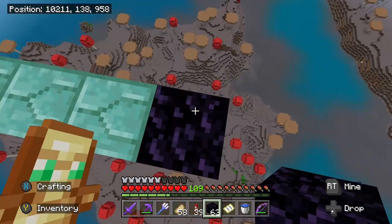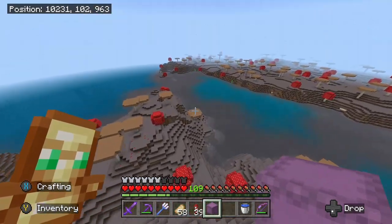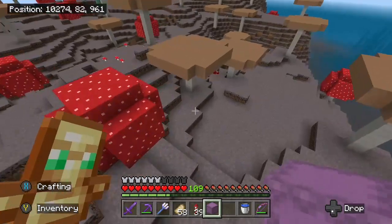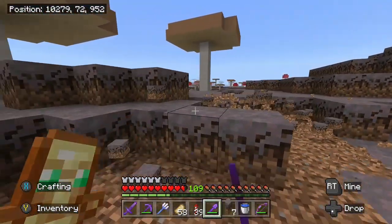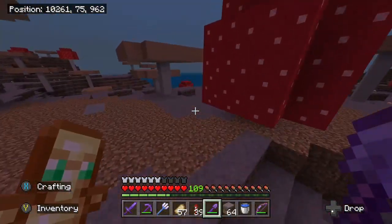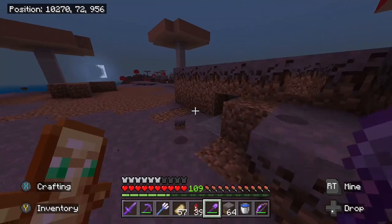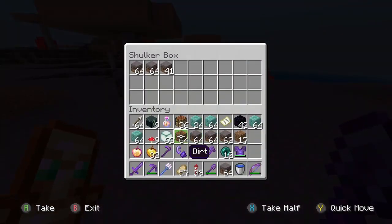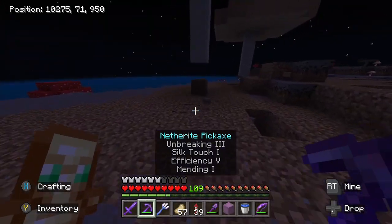Right here. Now before I forget, I actually need to go all the way down here with the shulker box. And now it's time to fill it up with mycelium, because that's the only block that mooshrooms spawn on. I hope I find something cool to do with this place later, but for now it kind of looks like a dump. That looks like enough mycelium, so it's time to start building.